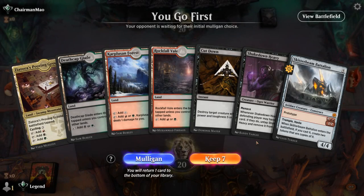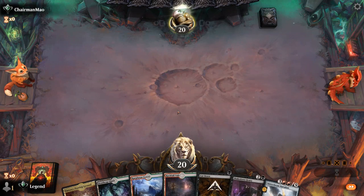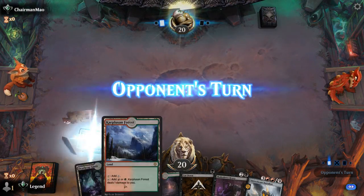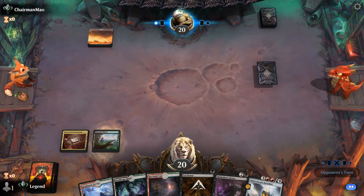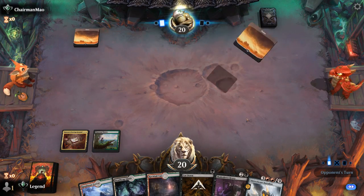Okay, we're on the play. We've got our Heavy in case we find Fight Rigging, a bit of removal, and Battalion at five — I'll try it. Lead with a Proving Ground, then we can have a turn two land come into play untapped if needed. Opponent with a turn one play — it's Mono White so far.